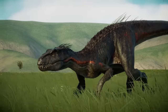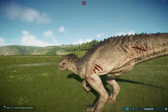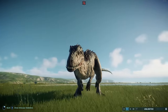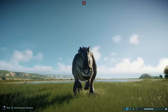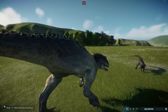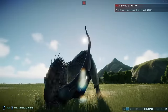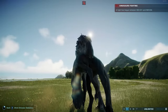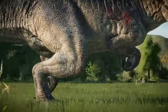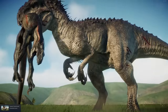We've seen the Indoraptor kill, now we will see it be killed. The Indoraptor is nothing but a plaything to the Indominus Rex. It lunges forward, clamps its jaw shut around the body of the Indoraptor, raises it up as if it's nothing, and then shakes it to break its back. It's not unlike the very first animation on my list, but this time playing out at a much bigger scale. I love how the Indoraptor just dangles from the mouth of the Indominus. It's really badass.